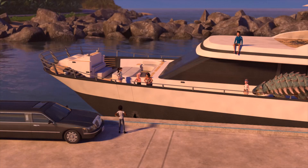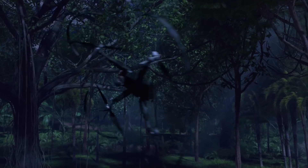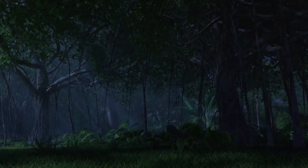Unseen by our distracted campers, the newest arrival to the jungles of Isla Nublar takes down Manticore's drone, which appears to still be spying on the island.